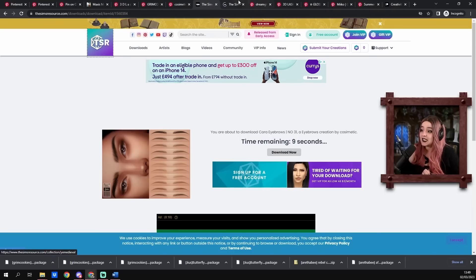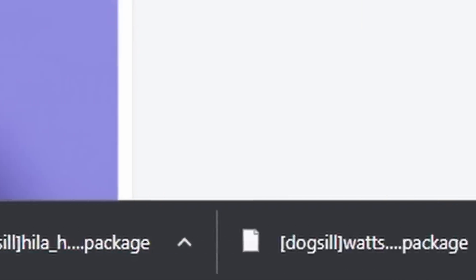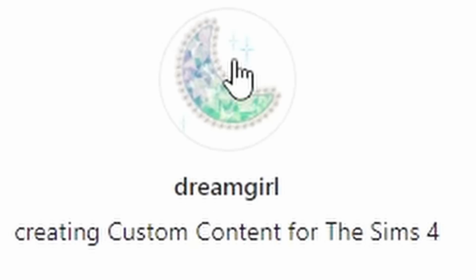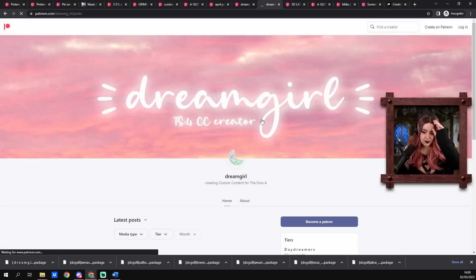You know what the Sims Resource did? They have a medieval collection going on. Medieval collection. Where did I put eyebrows? I am downloading so much. SimAndy at Tumblr.com - download for free - where are you taking me? Patreon. Let's have a look at Dreamgirl - creating custom content for The Sims 4. Let me go all the way to the bottom. We're getting a little risque over here. Dreamgirl has some nudity. We'll look away for now, there's no need.